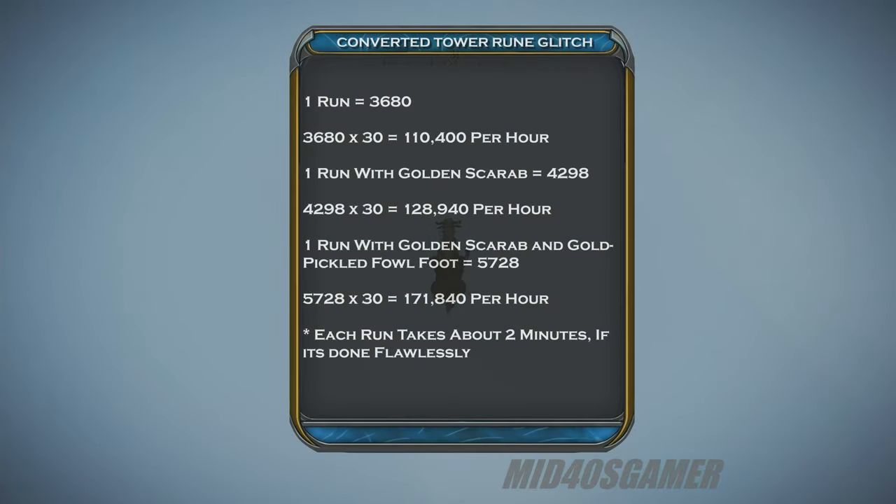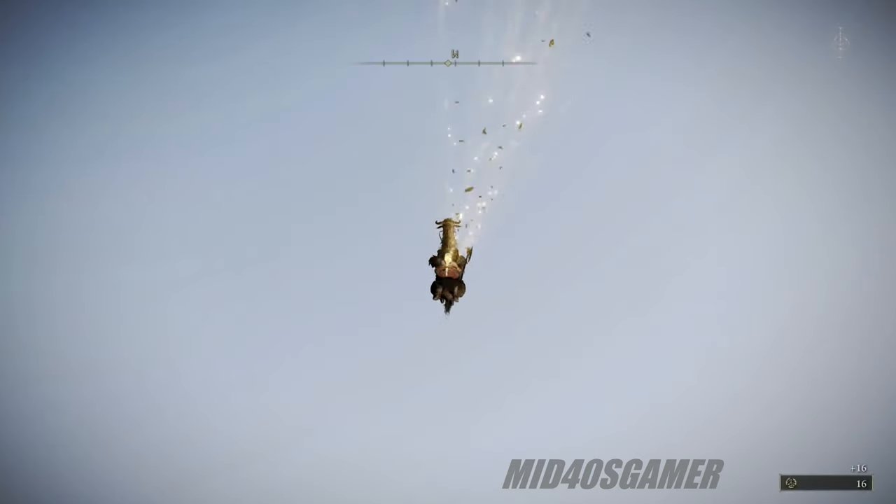This glitch isn't very lucrative since you'll only rake in 3,680 runes without any rune boosts running. Even if you accomplish this glitch flawlessly for an hour, that only comes out to 110,400 runes. With the Golden Scarab and the Pickled Fowl Foot running, each 2-minute run will net you 5,728 runes, bringing you to 171,840 runes per hour. No matter which way you spin it, traditional methods trump this glitch when it comes to rune farming.